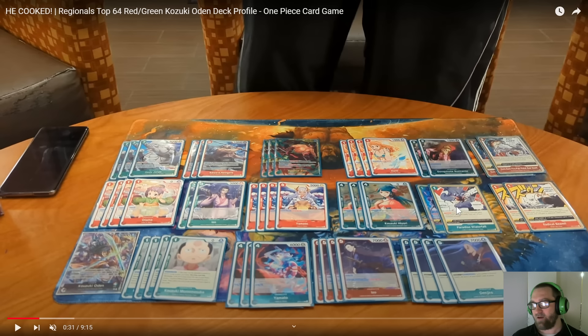2 Paradise Waterfalls and 2 Rad Beams. 4 Momonosuke, 3 Yamato, 4 Izo, and 4 Denjiro. The top end is very self-explanatory — we're already trying to get to 6,000 power with this leader. Dropping down Newgate puts us at an 8,000 power leader, which is just really strong every single time. Hody Jones is just an incredible finisher. The two strongest finishers in this game in my opinion are Hody Jones and 5-cost Rush Luffy that can be unblockable. Those are the strongest executes in the game — they both have Rush plus an effect to get through your opponent's front line.